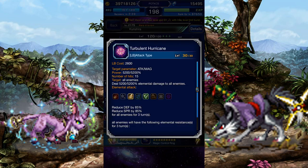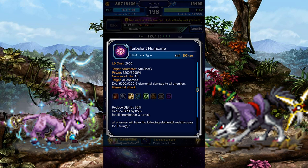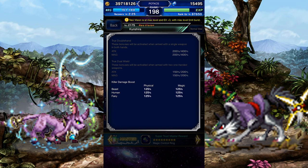Let's look at her LB. It's a powerful Lightning and Wind hybrid attack that lowers the enemy's defense and spirit by 85%, and their Lightning and Wind elemental resistance by 125%. It's also on a low cost, so it's actually quite nice. If you want to make use of it, you'll have to give her a lot of equipment to buff her LB damage.